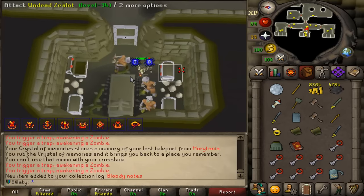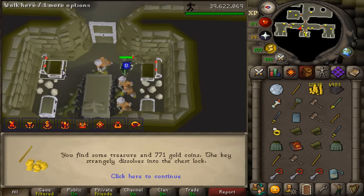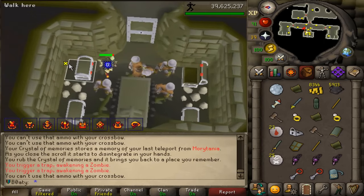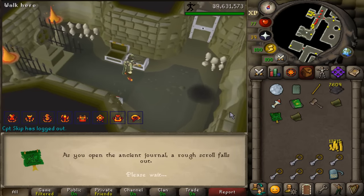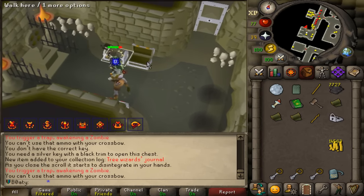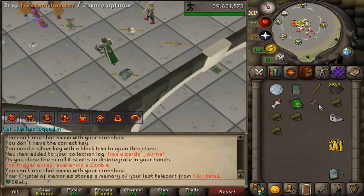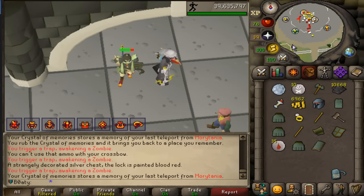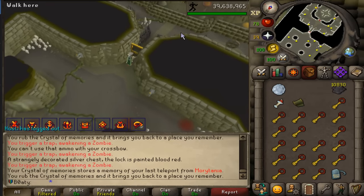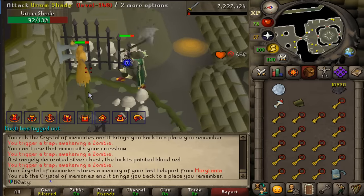I know I need the swamp bark but I need the bloody notes as well — it's got to be for some sort of task, I'll have to check which one later. Yes, there's blood bark in the game! We're doing good. Amulets of the damned, yes. Tree wizard's journal — read the scroll, done done done done done. Now the only thing I care about is getting the golden locks and at least one piece of the zealot robes for the task.